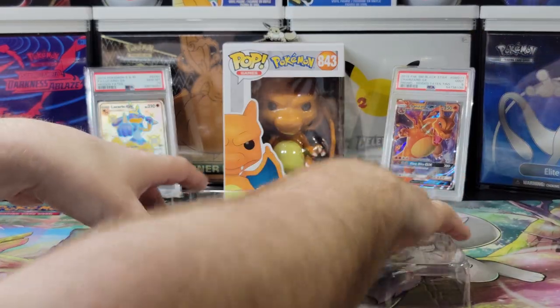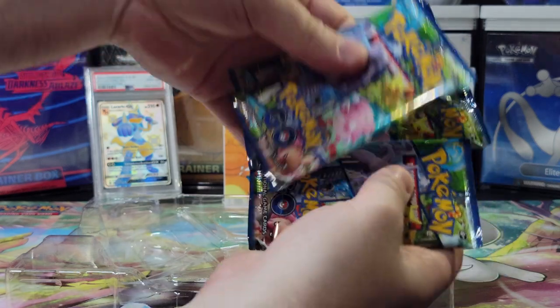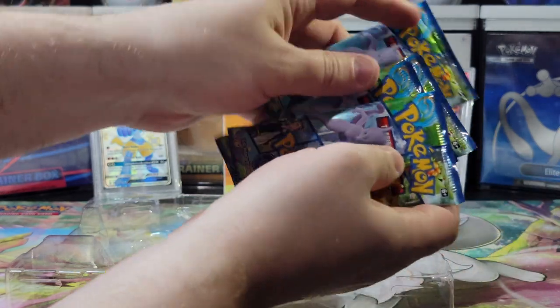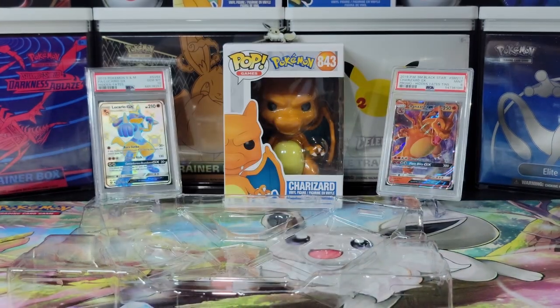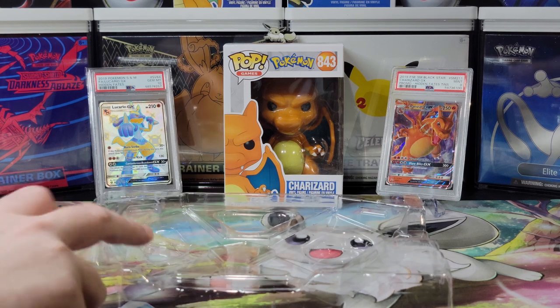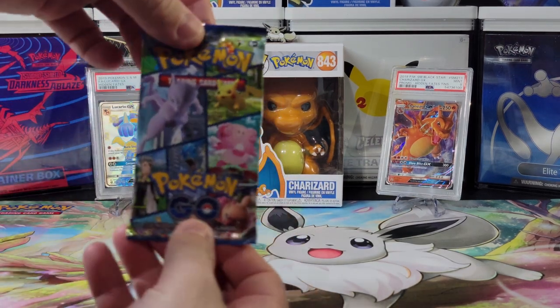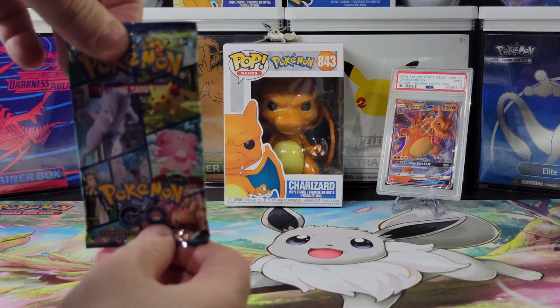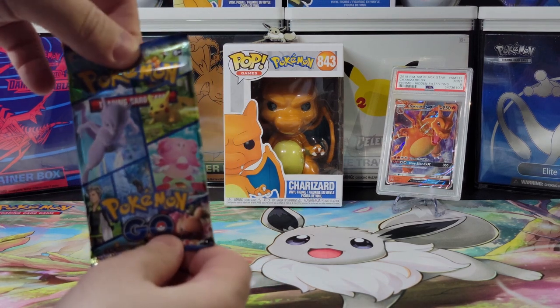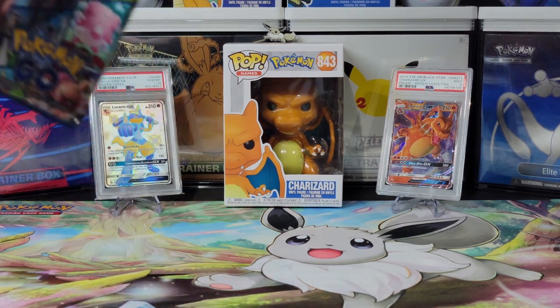This box comes with four packs. We'll shuffle this up. Surprised it doesn't come with a code card — it didn't. Well, it is what it is. Actually, upon further review, the code card was behind the promo card. We should have known better, with how many boxes we've opened. Anyway, let's get started.